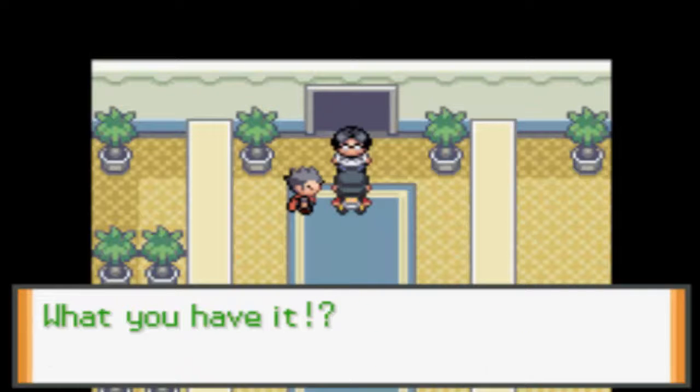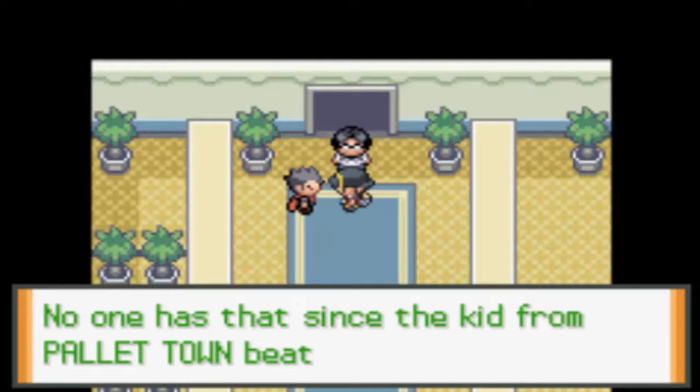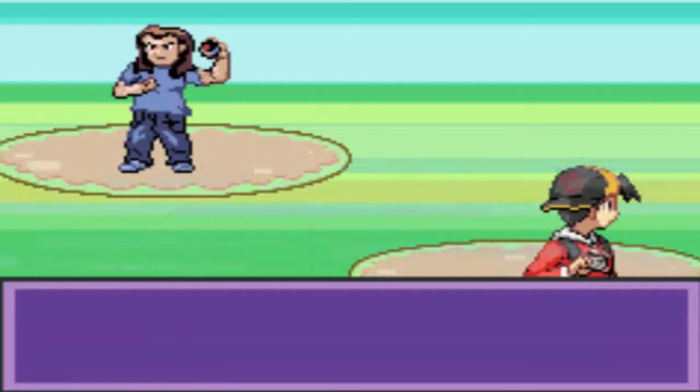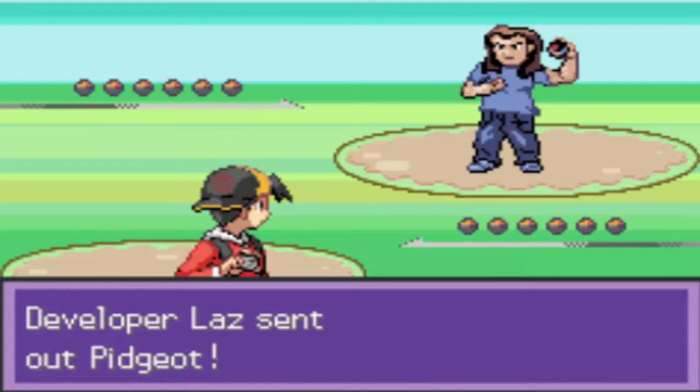We want to see the future gym badge. No one has ever had that — no one has had that since the kid from Pallet Town beat Koga three years ago. So you really think you're better than us? Let's show him, Ziku. These guys think that because Red was able to do it, I can't.